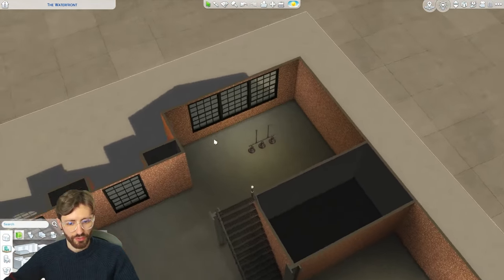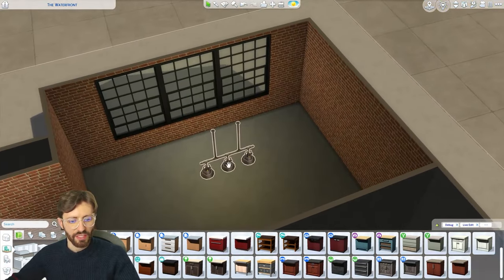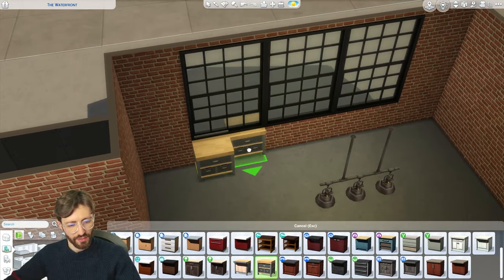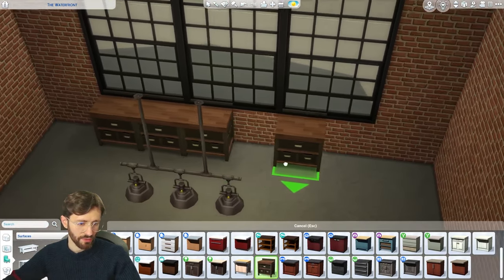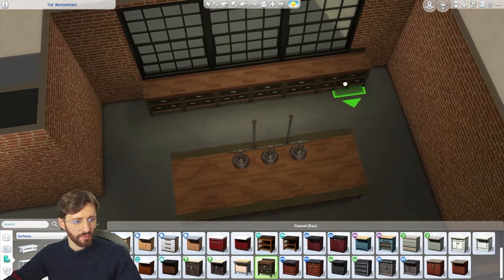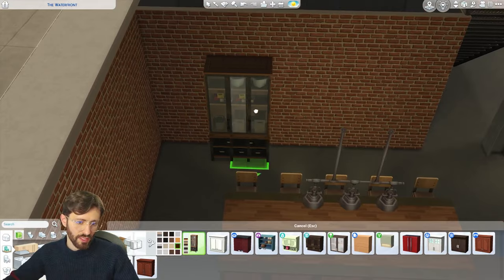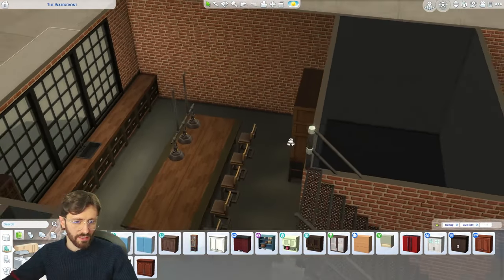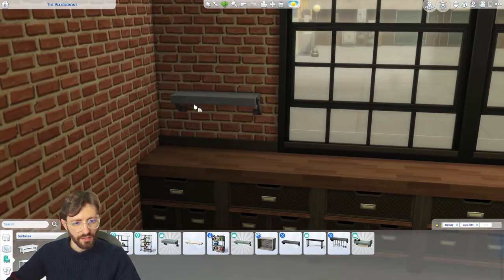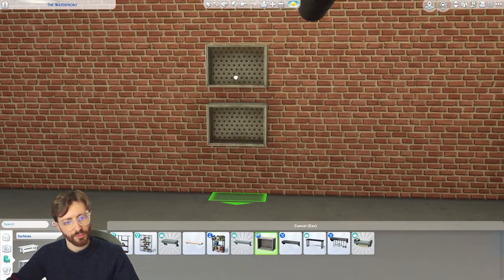Now we move to the actual furnishing and we can start in the kitchen. Usually I would figure out everything first, but I feel like the interior is going to dictate a lot. We can use these counters — they're very industrial and they come with the base game, which is really good. I want to do them in this swatch; it's really pretty. Since we have such a big space we can definitely do some islands here. Let's also do some stools. A good spot for a sink is always in front of the window.